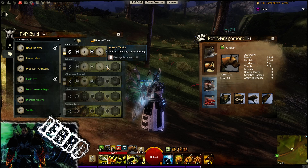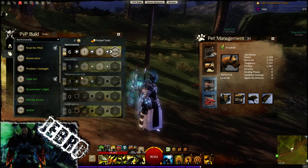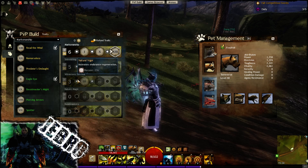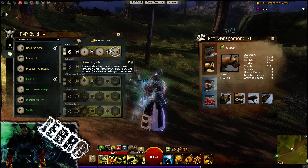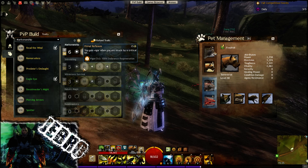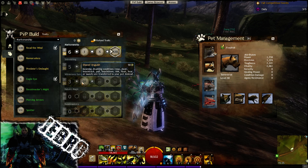Hunter's Tactics: deal more damage while flanking — you deal more damage while flanking, can't really explain that any more. Natural Vigor: increases endurance duration. So any kind of endurance you do get, it will be extended — so when you do get struck by a critical hit, that vigor will be longer.